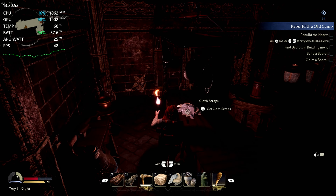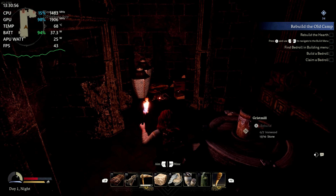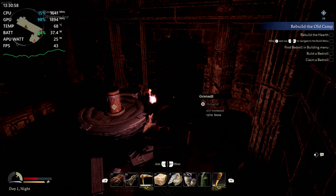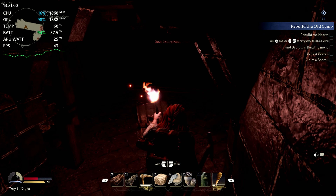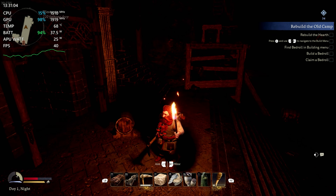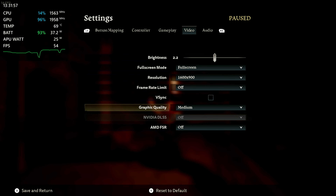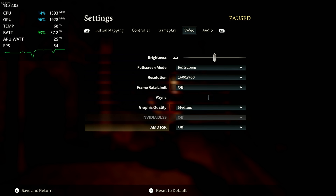Hmm, a carving. I wonder what the hell that's for. I'm sure I'll figure that all out eventually, but for now I'm pretty clueless. All right, why don't we go ahead and move on. Now for 900p, we're going to do medium. There doesn't seem to be a more detailed advanced tab where I would go to it, but at least it does have FSR and DLSS — I have no idea what version of them they are — but at least it has upscaling.